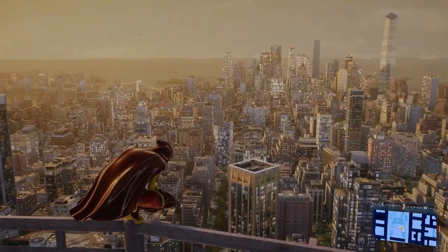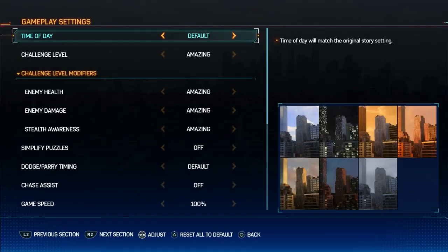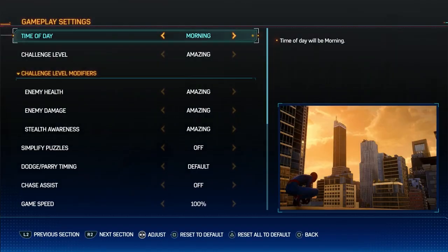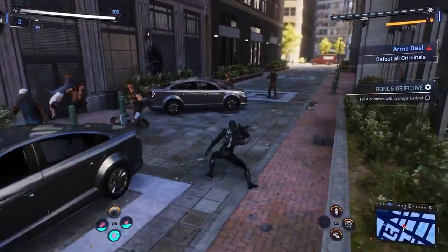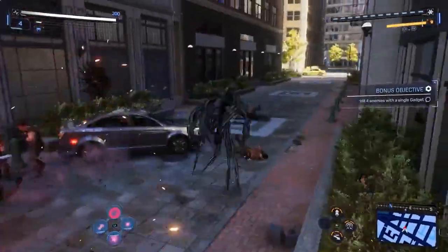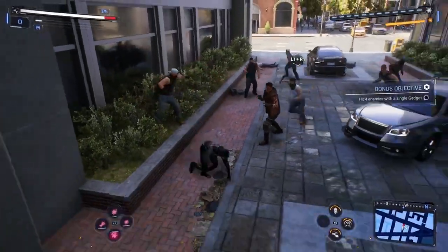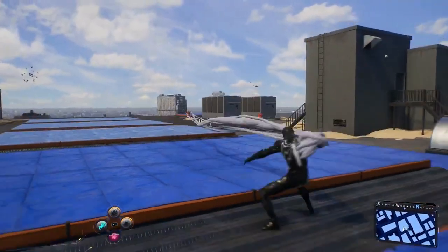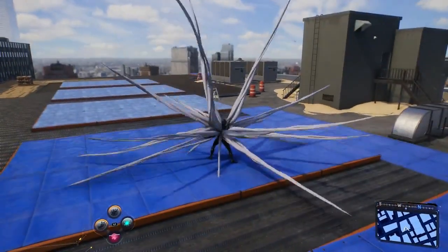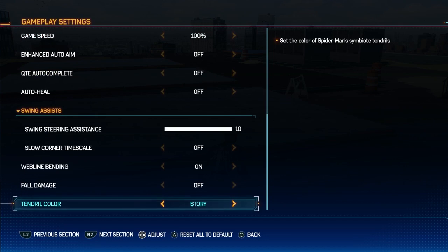For more customization of your scenery, you'll now be able to manually change the time of day. Find this option in the post-game via Gameplay Settings. Before the patch, symbiote colors were locked to the events of the story. The symbiote swaps from black tendrils to white at a certain story beat, meaning you were stuck with Peter's white symbiote tendrils no matter what suit you wore. This is no longer the case — in the Gameplay Settings, you can finally choose exactly what colors you want your symbiote power to be.